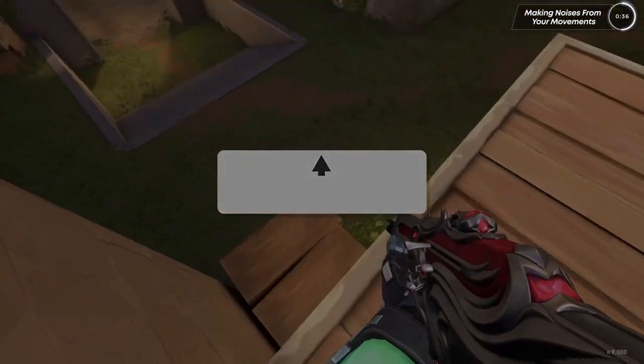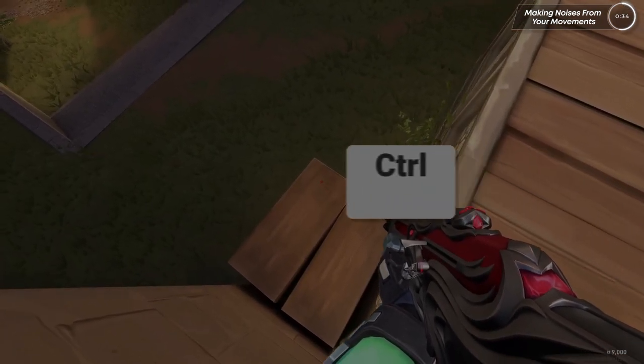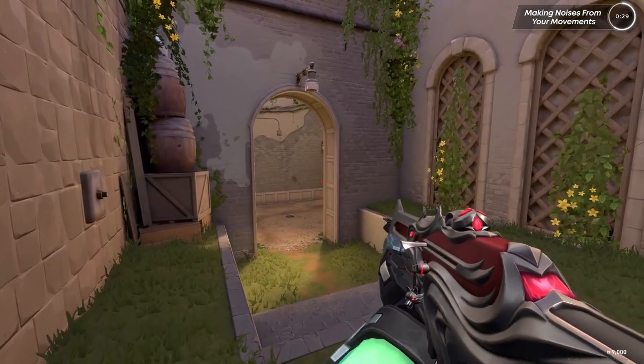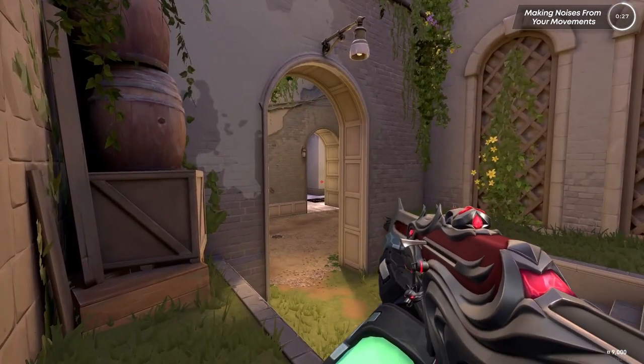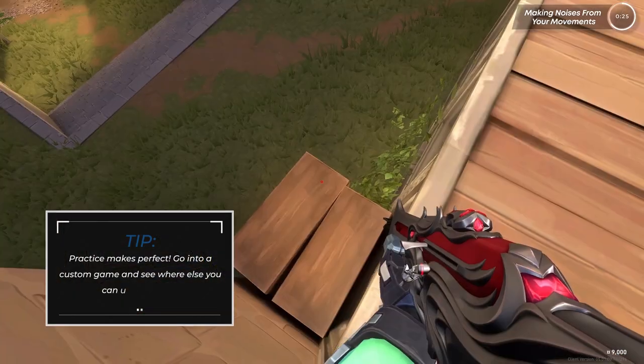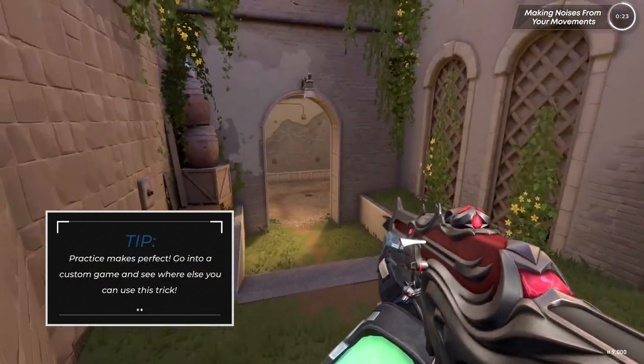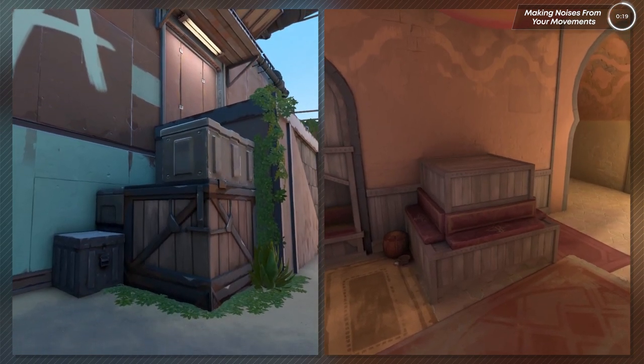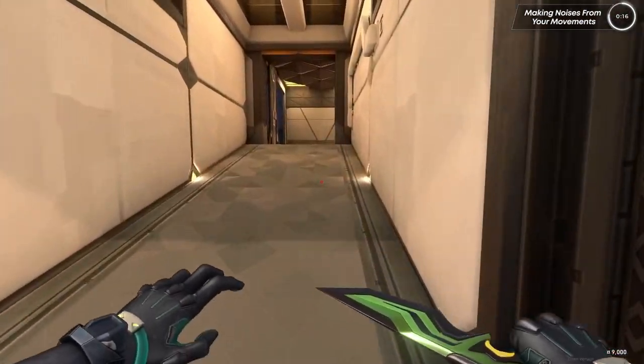That's where this tech will come in handy. What you want to do: hold shift, and when you're on the edge of the box, hold crouch, and when you're falling, uncrouch. This should make you completely silent, and it's great for 1v1s when you don't want to give your opponent any information. Try it a few times in a custom game to get the feeling. After you learn this, you'll start to recognize other areas where you can apply the same tech.